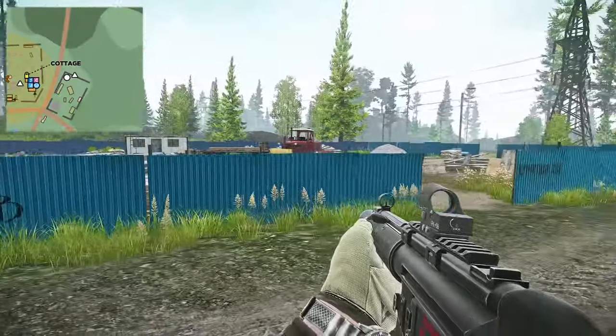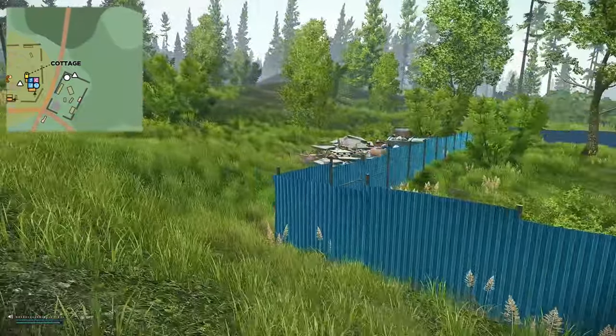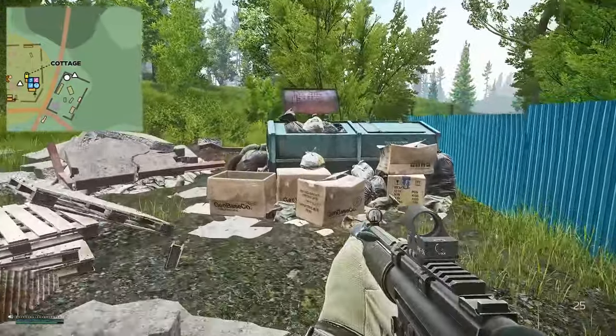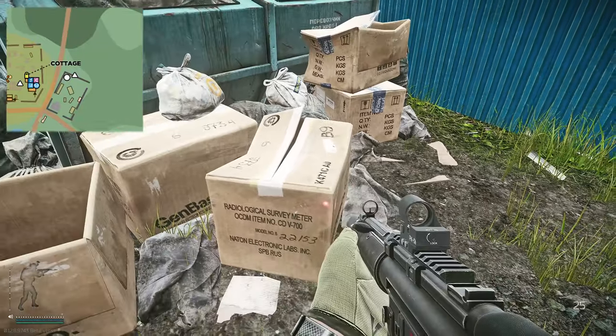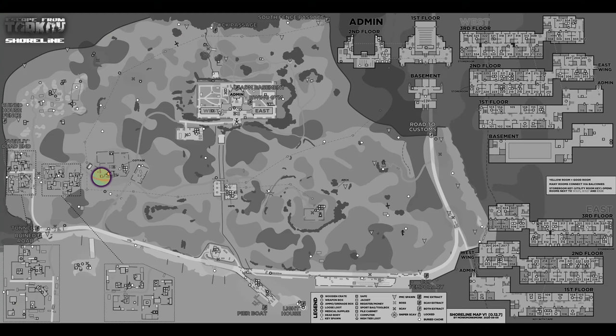On the opposite side of the road you have a construction site. Head to the north side of the construction site outside, where you have the bin. Running over to the bin, you've got a load of boxes, and right here on this box spawns the key.